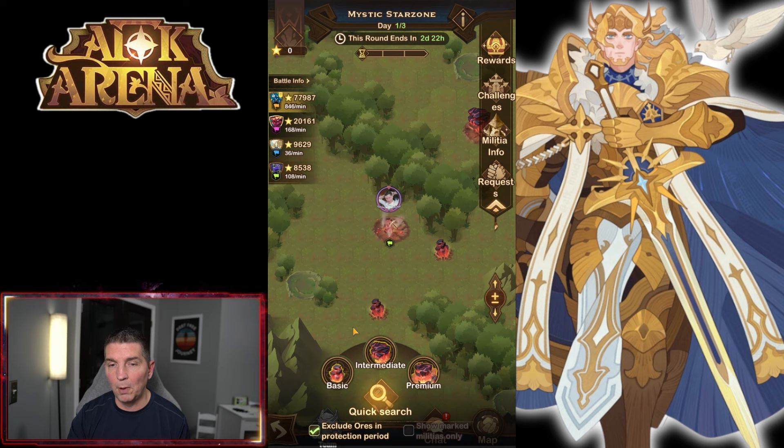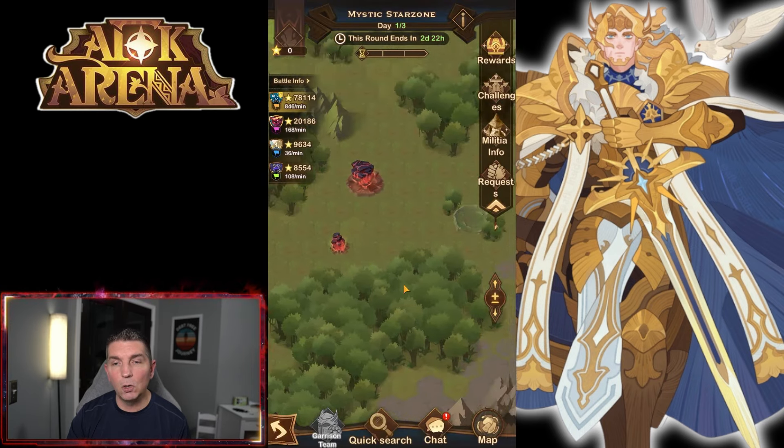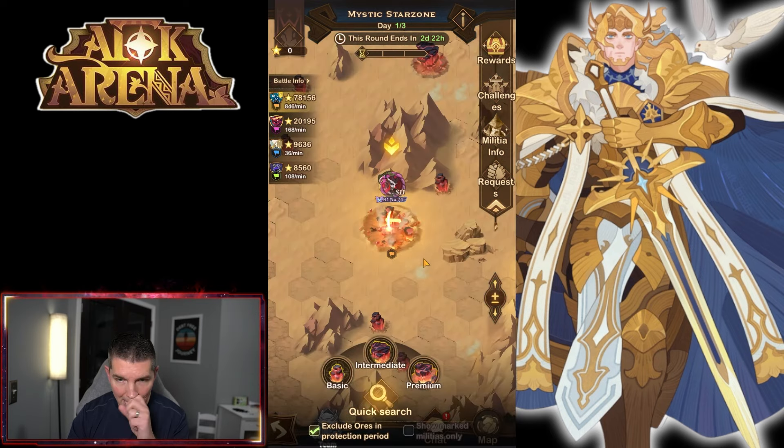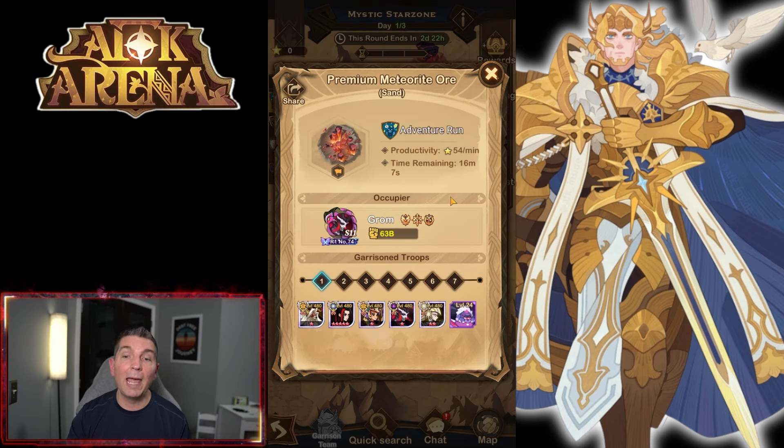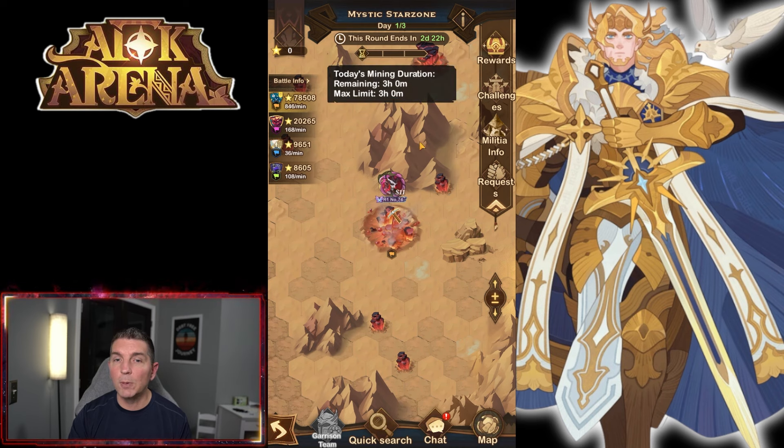Ultimately, premium nodes are the priority. If you cannot take a premium node, you'll take an intermediate node, but it's a much slower process. This intermediate node produces 18 resources per minute, while the larger premium nodes produce 54 — almost three times the production value. Even if you farm a node and wait for a premium one, once you max out your nodes and do your couple of hours, you're done and won't be able to farm anymore.